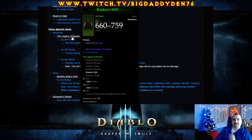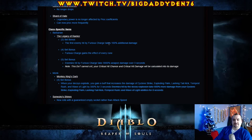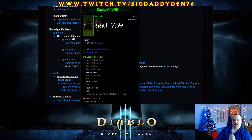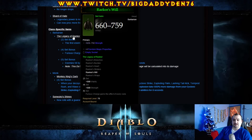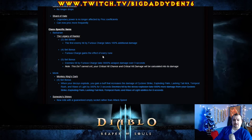Class-specific items — Barbarian. The Legacy of Raekor. Two set bonus: the first enemy hit by Furious Charge will take 100% additional damage. That's pretty cool because at the moment it gives you 500 vitality and strength. The fourth set bonus: Furious Charge gains the effect of every rune — at the moment it gives you 500 strength. And the fifth set bonus: enemies hit by Furious Charge take 3000% weapon damage over 3 seconds.